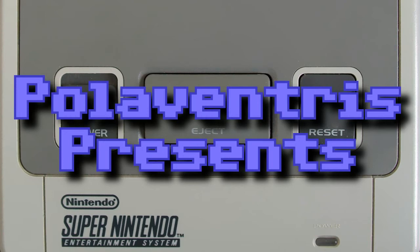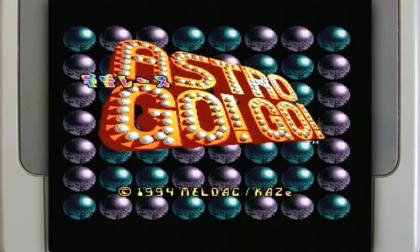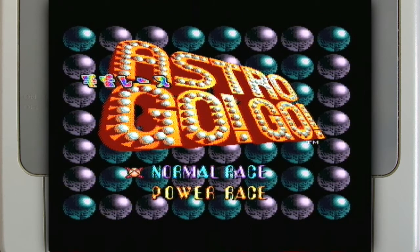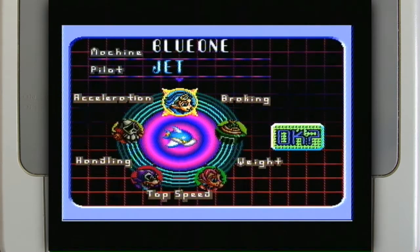Palaventures presents a Super Nintendo game called Uchu-Race Astro Go-Go, requested by Bacazon. It's one of those F-Zero type racing games using Mode 7, which I like quite a lot.